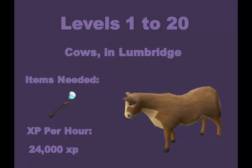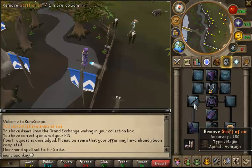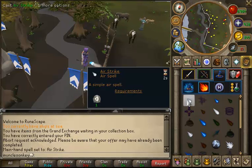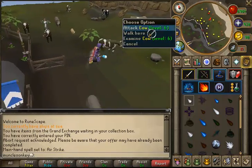When you're just starting out from level 1 to 20 we're going to be killing cows in Lumbridge. The only item that you need is a staff of air — you don't need any armor for them. The XP per hour is roughly 24,000 XP. Keep in mind that all the XP rates are ones that I tested myself at 99 magic, so at lower levels they may be slower. For first starting off mage you just want to make sure you have a staff of air, go into your spell book and auto cast the air strike spell. Since you're using a staff of air you won't be using any runes, so it's completely free.